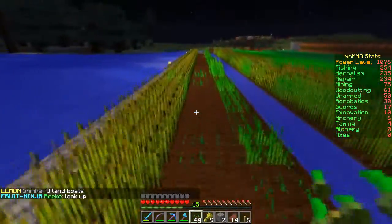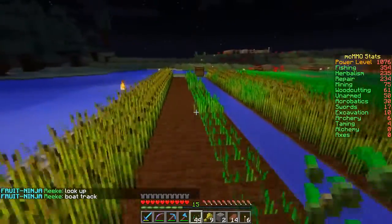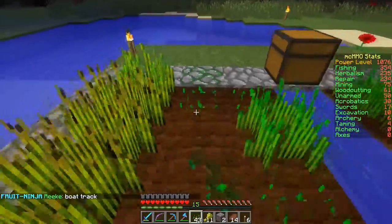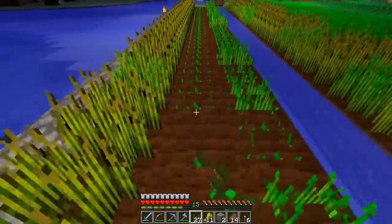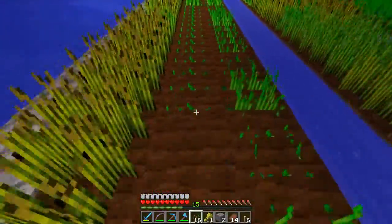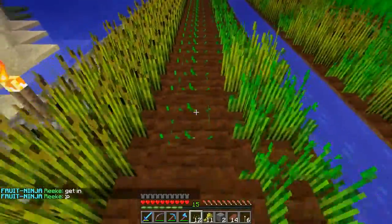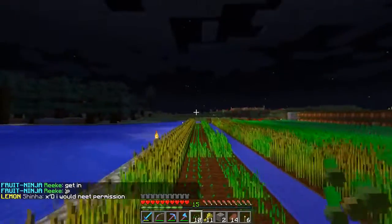My Herbalism skill is at 235, so it's fairly high. You'll notice some of these are already replanted — look at that! These automatically replant when I pick up wheat and other plants. It can also happen for carrots or anything else. They're automatically replanted — I don't have to right-click to do it. As your Herbalism goes higher and higher, it gets even better, making harvesting a lot easier if you don't use a water method.